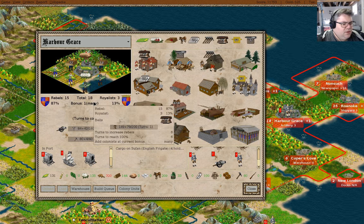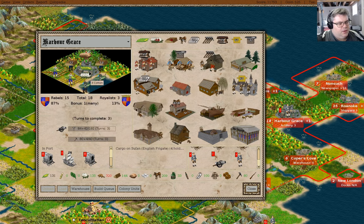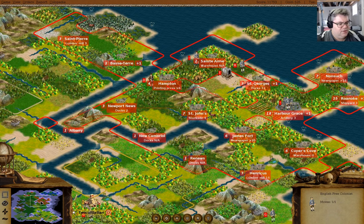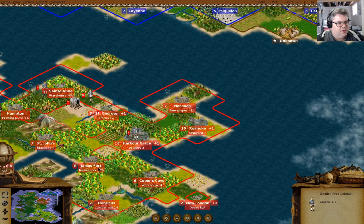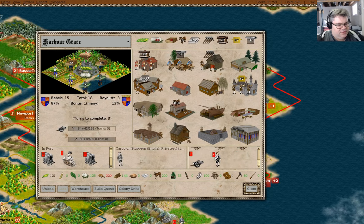We need three more royalists to switch. I rather think I could use these colonists to just yoink more land or something. Where would I grab land? I should load them on a boat — I could load these guys on a boat. What a unique concept. You have no tools.